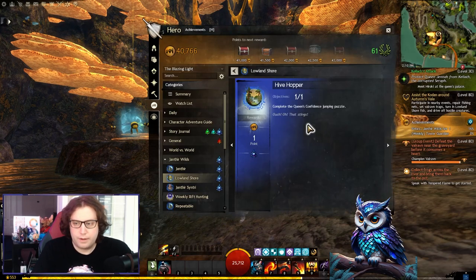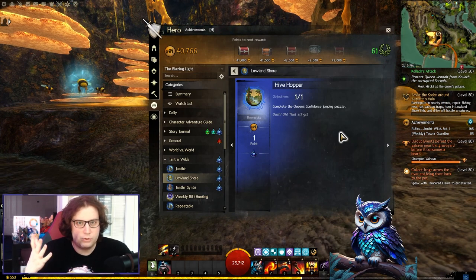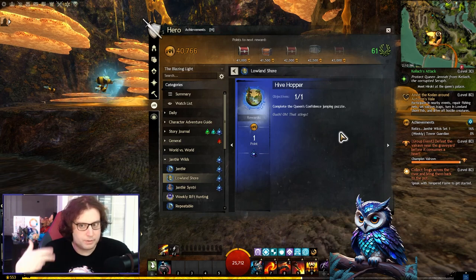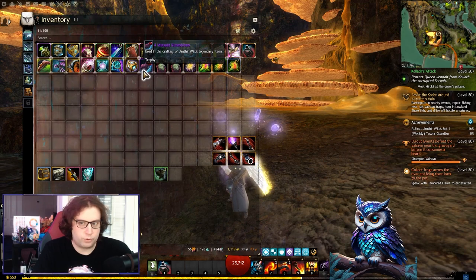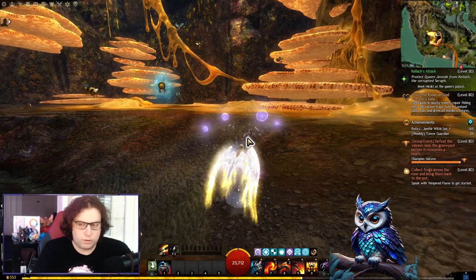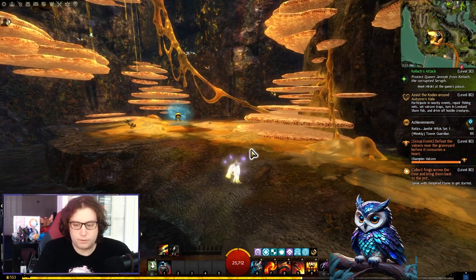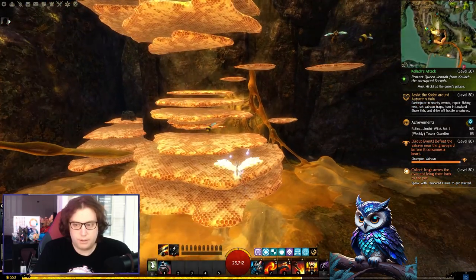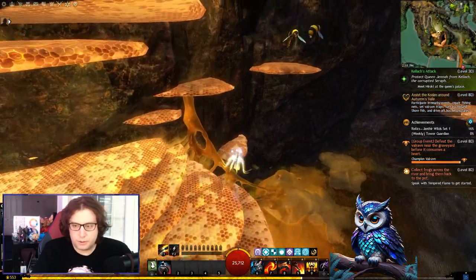I'm just going to show the achievement. This is the Hive Hopper. I already did this one, but I advise you to do this jumping puzzle over and over every day because it gives out these Mursat runestones and it says they are required for legendary items. I'm guessing we are going to need around a hundred at least of them — it could actually be 250 or something like that. So let's start the jumping puzzle.